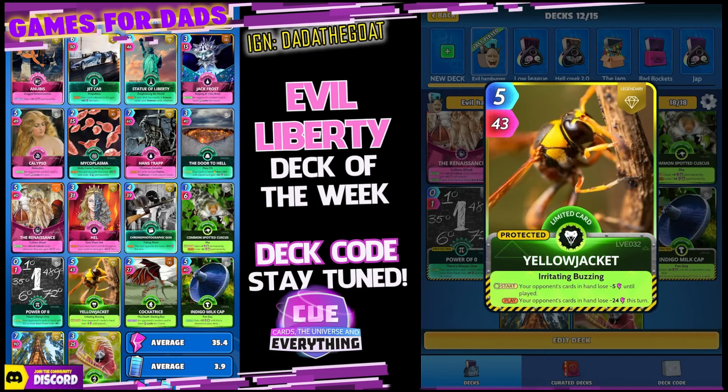Yellow Jacket is our backup lock-up card. I'll play Indigo Milk Cap when I've got Yellow Jacket and Common Spotted Couscous — I'd prefer to lock up Common Spotted Couscous, but it's not the end of the world if you lock up Yellow Jacket. On the start, your opponent's cards in hand lose minus five until played, and on the play your opponent's cards in hand lose minus 24 this turn. Cockatrice adds a little bit of evilness: on the return, an opponent's random card in hand locks for two turns.